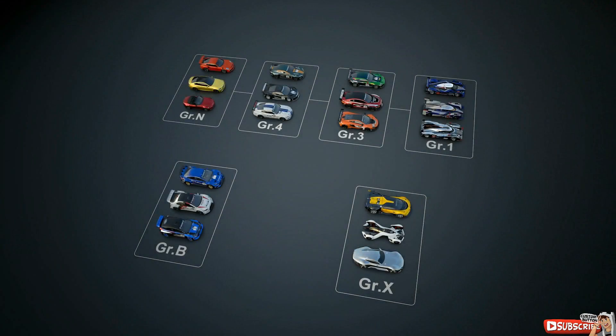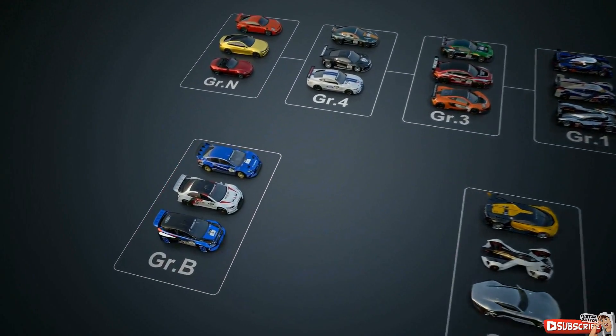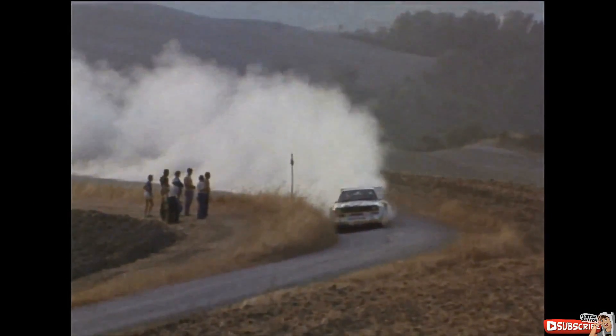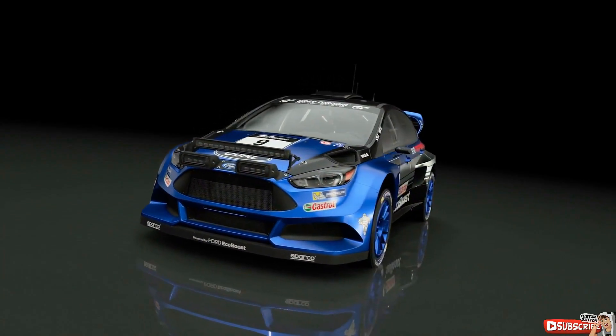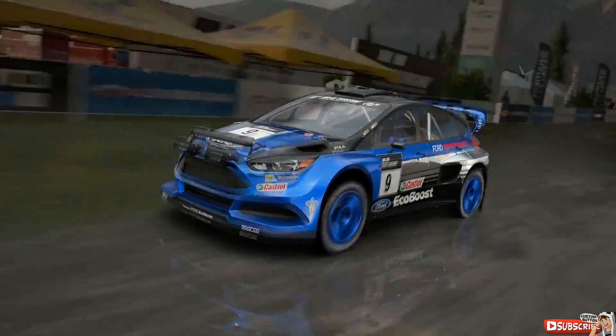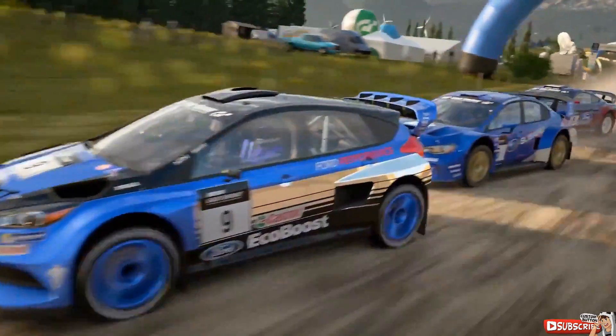In Gran Turismo Sport, there are also rally cars for off-road tracks. In the World Rally Championships of the 1980s, there was a legendary class of monster machines called Group B. Their extreme speed gave rise to numerous accidents, which eventually led to the class being abolished altogether. The Group B machines of Gran Turismo Sport bring this class back to the modern day — all four-wheel drive off-road monster machines exceeding 500 horsepower.